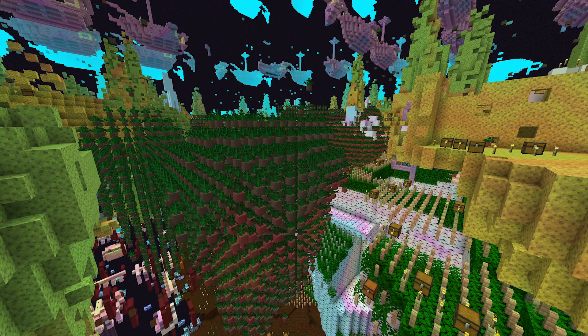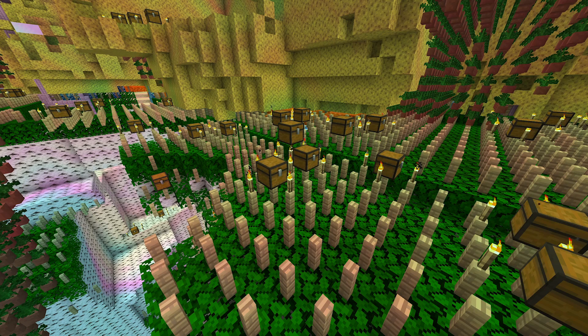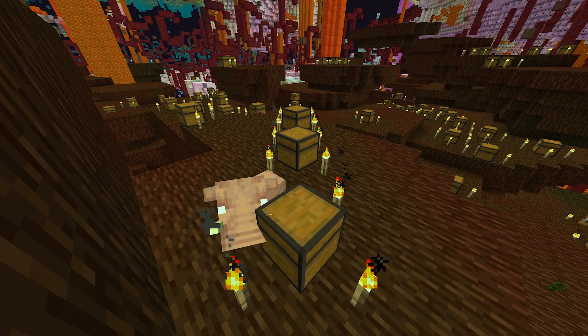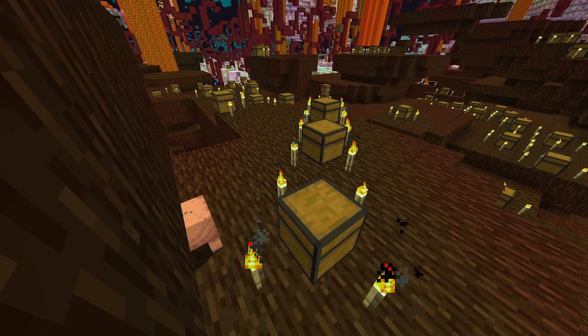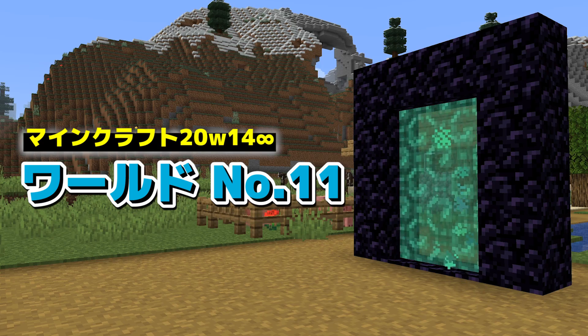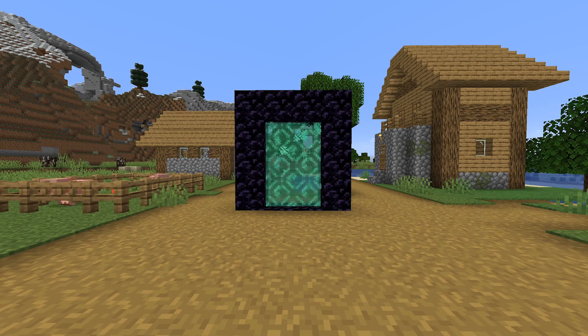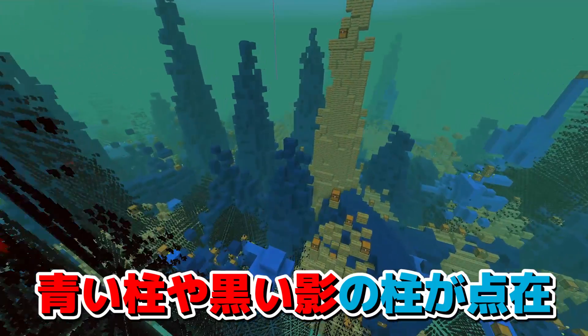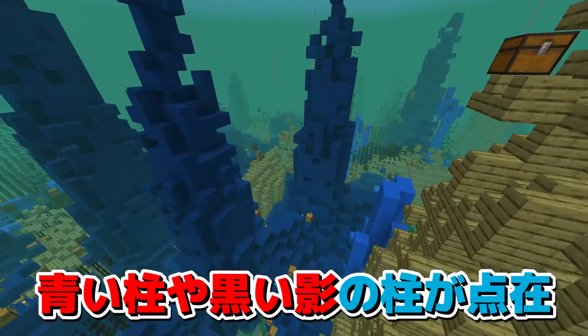スポンジのような柱も見えます。色が変な感じになっていて、上には大量のエンドシップが並んでいます。なんかスターウォーズみたいですね。ホグリンもいます。続いてワールドタイプ11です。青い柱や黒い影の柱が点在しています。